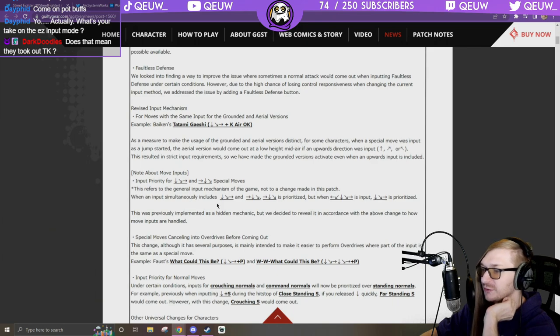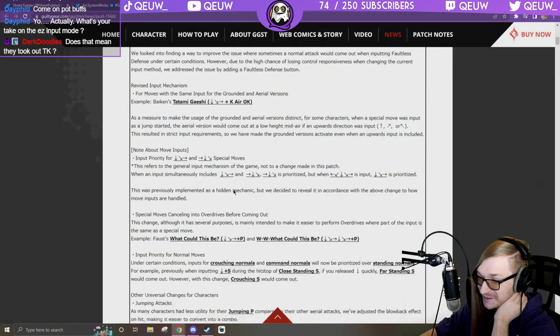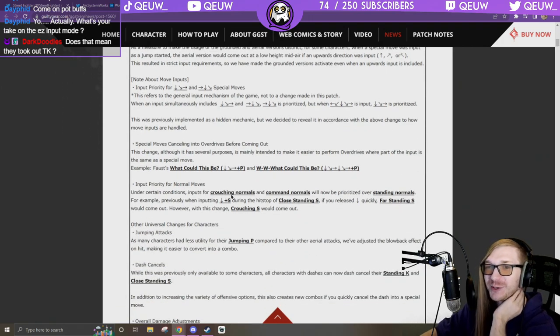Note about input priority for special moves — this refers to general input mechanisms, not a change in this patch. It was a hidden mechanic but they decided to reveal it in accordance with the above change. Special moves canceling into overdrives — wow, they just made tiger knee really hard. That's a huge nerf to Ky and Axl, who uses tiger knees in almost all his combos.